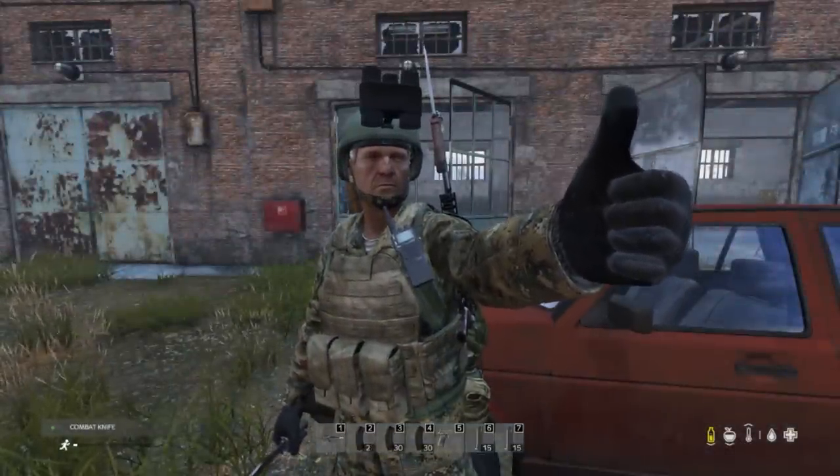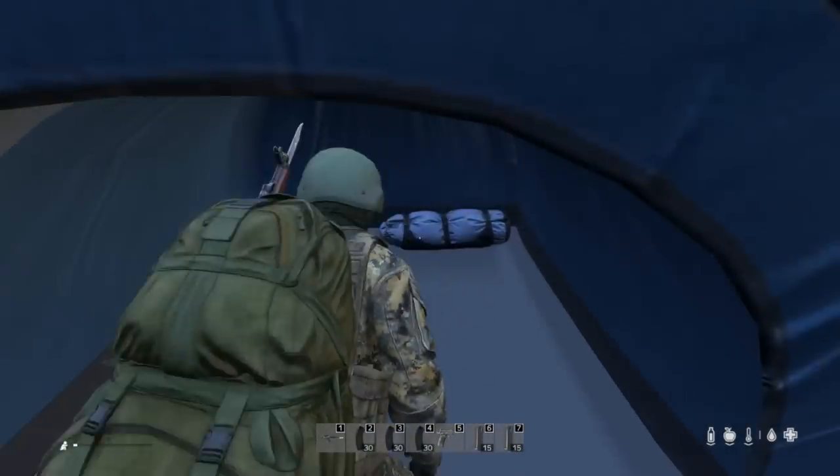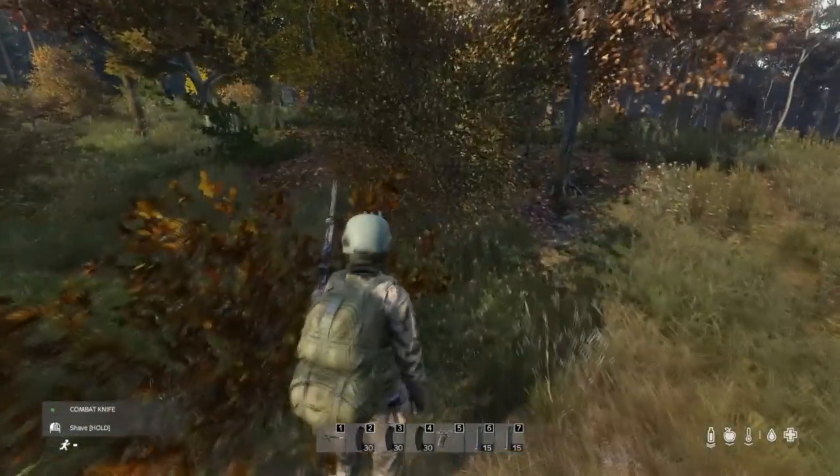Starting off with the basics on how to build your structural components and make a base. In this tent I've assembled all the tools. First we're going to start off with two ropes and a knife.